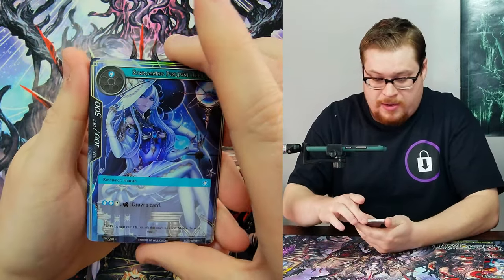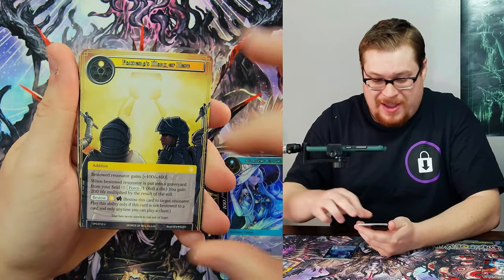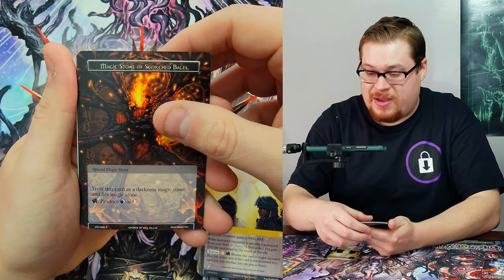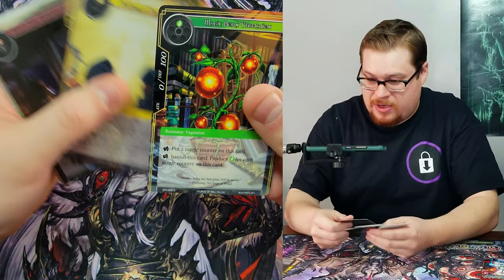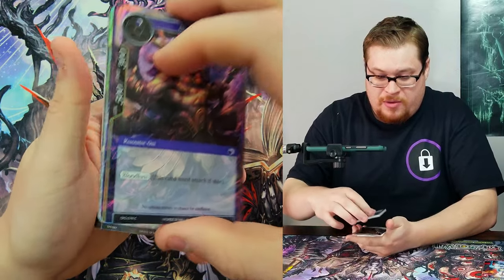I keep thinking she's a rare and I thought maybe we got a god pack straight away, but we don't. We've got Magic Stone of Scorched Bales, Library of Alexandria. I think we missed something — no, that was it. Into the next one.